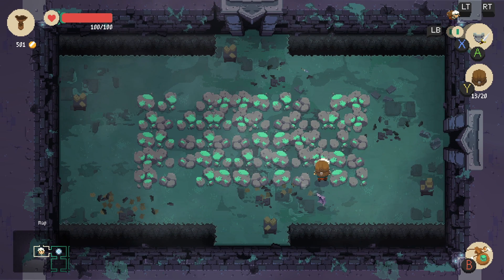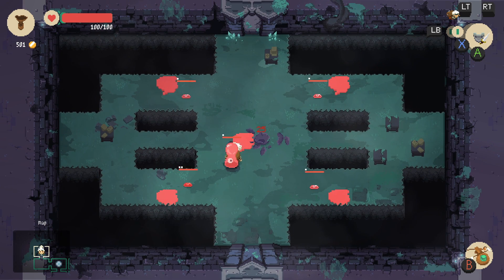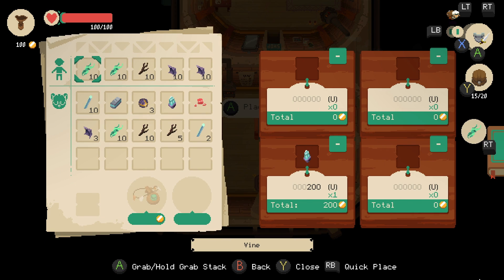Moonlighter takes on the roguelike genre and puts an interesting twist on it. As the owner of your own shop, you're put in charge of managing it as well as exploring the dungeons that hide away precious potential products. This setup breaks up the game into two sections: exploration and combat, and management and strategy. Let's tackle the exploration and combat first.